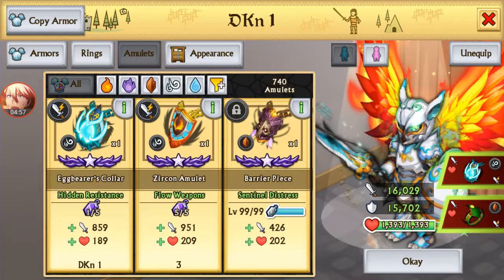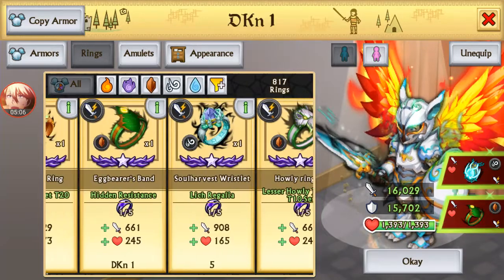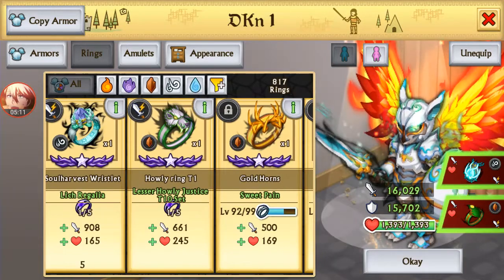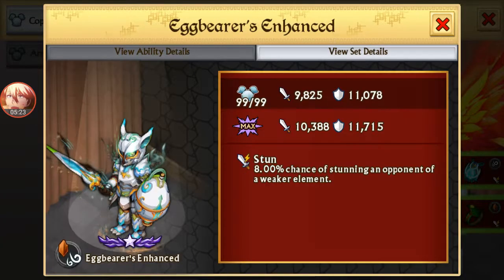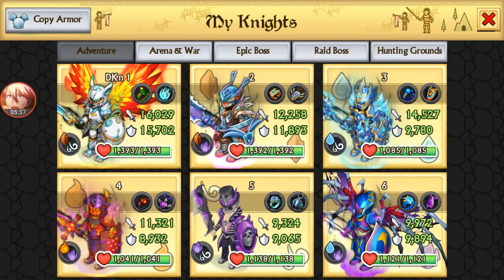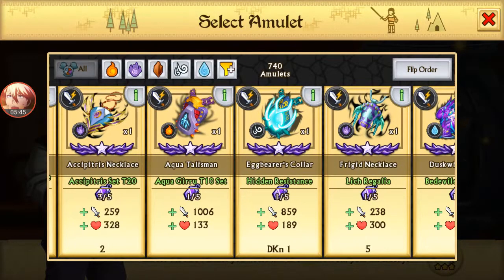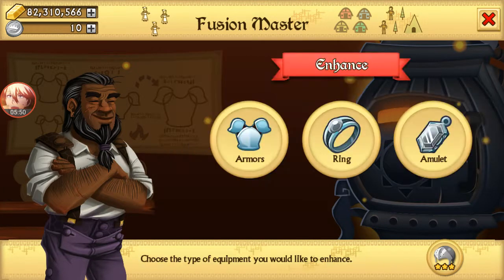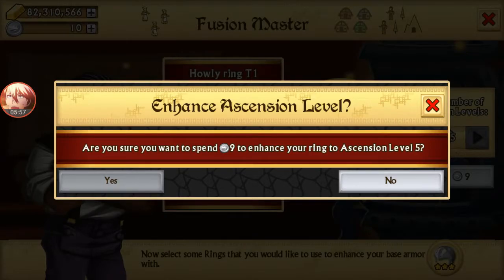I might enhance this armor with server coins — maybe just one of the sets. Which one gives the most HP? Doing water, doing air... okay I might just enhance the armor. It looks so awesome — this is the strongest armor I have on either of my accounts. The other one definitely gives more HP I think. Boom, now we have one super coin left.